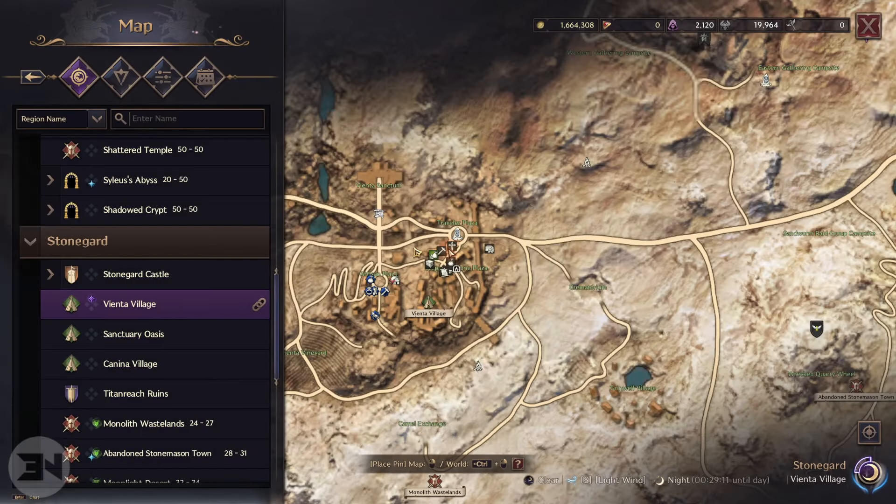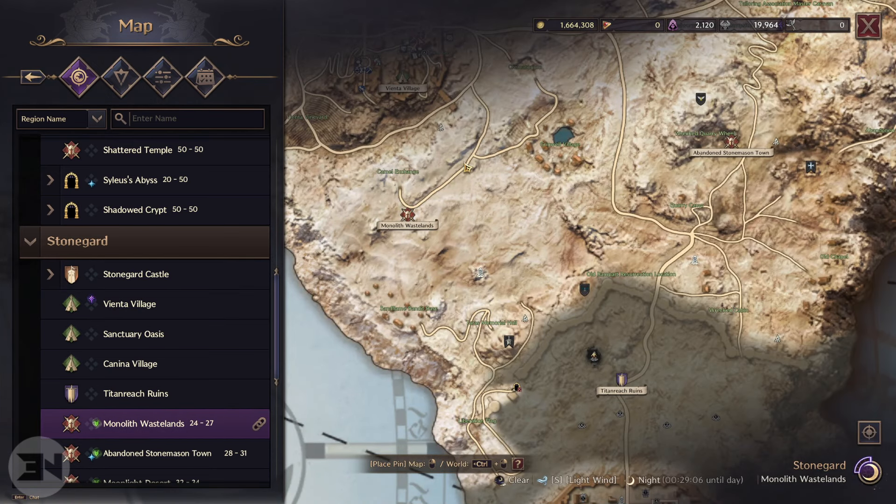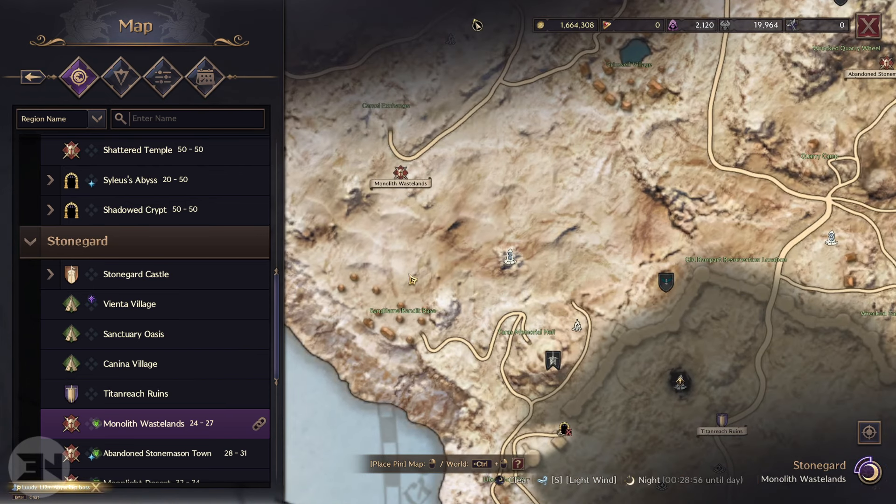Today we are talking about one that's in the Monolith Wastelands, which is over here. All of this area has a whole bunch of side quests. This one is like a treasure map, which is more difficult to find than others. To start it, you want to come to anywhere close to Monolith Wastelands and go down to the Sand Flame Bandit Base. In there there'll be a treasure chest you can open and the map will drop on the floor. You look at that map and it leads you to the next part — however, it doesn't actually tell you where to go.